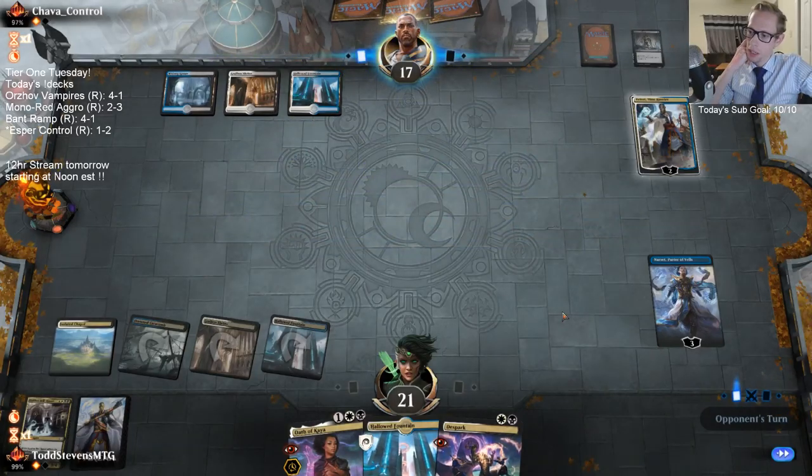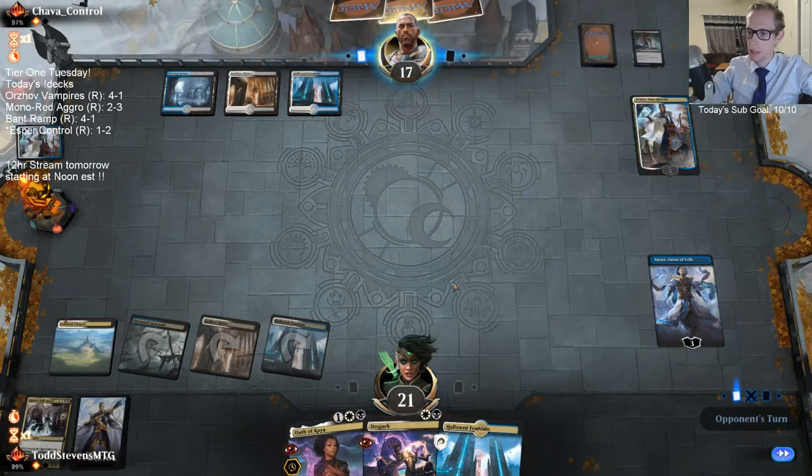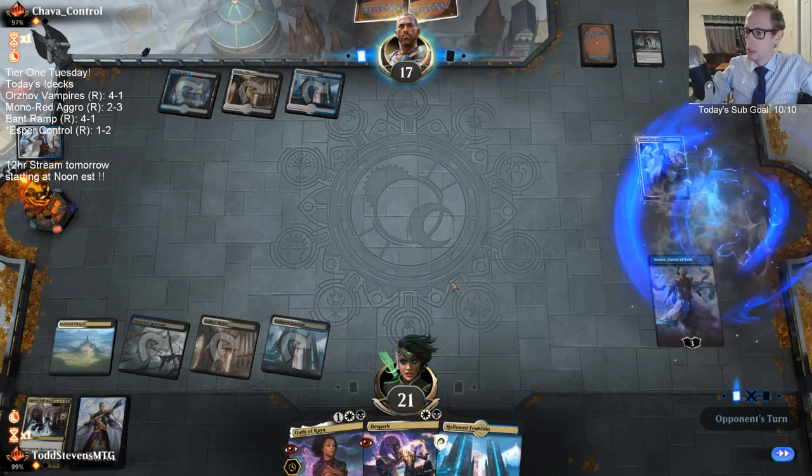I don't know if they're playing two Bell Haunts or not, but I'm going to keep this Hallowed Fountain just in case if they do play a Bell Haunt. I am not making this a Bell Haunt — I don't want to discard one of the other things.